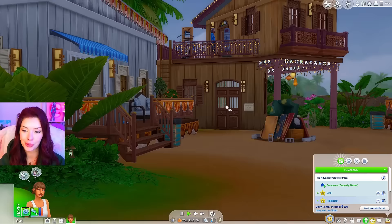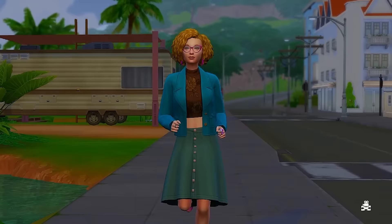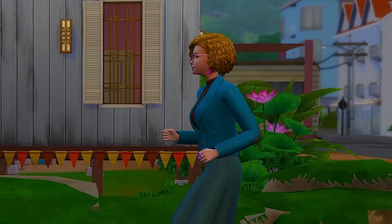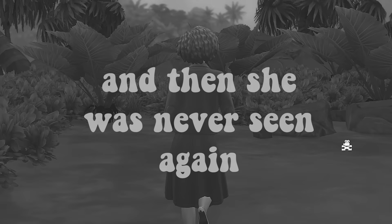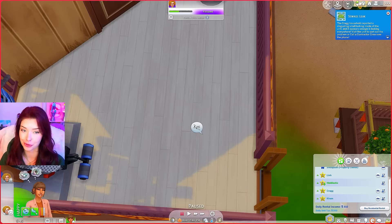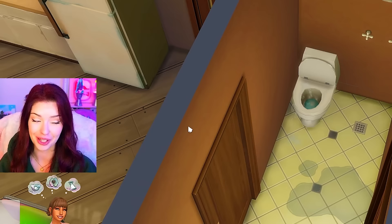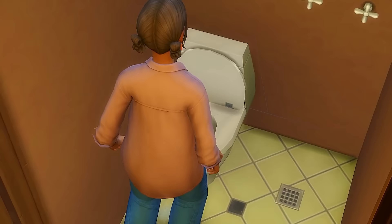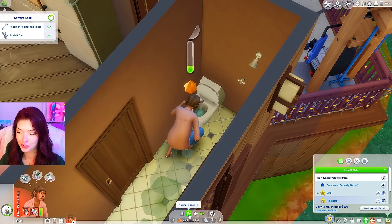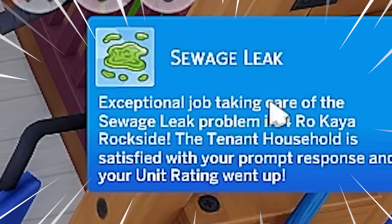Let's go visit Alois and tell her that her rent is going up. I don't really know how this is going to go. Oh no, she's running away — hey, wait, I need to tell you that your rent is going up! Okay, we have a sewage leak. I'm pretty sure it's coming from up here — oh no, it's the toilet. They don't even have toilet paper. I'm going to have to repair this because I cannot afford to replace it. So Mai is about to learn some handiness skills. Exceptional job taking care of this sewage problem!